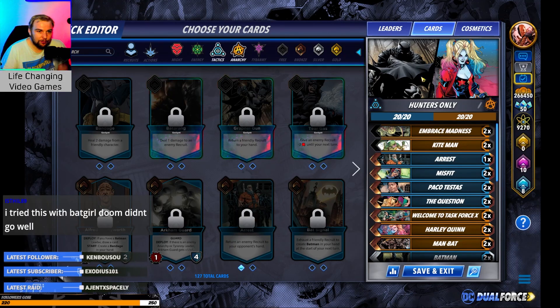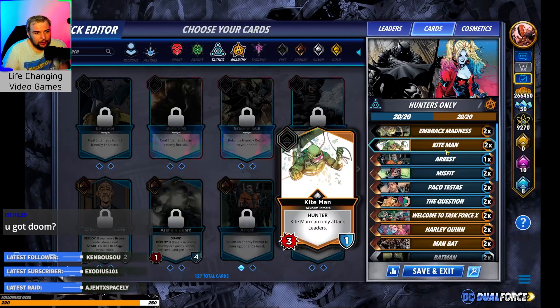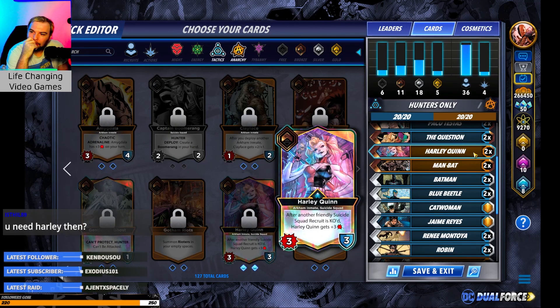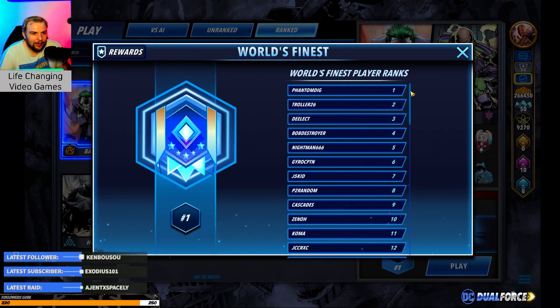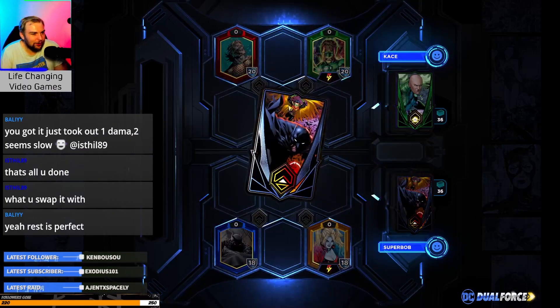We're not going to get as much draw as we normally do, but the point is we want to burn through these cards because Harley is going to really help us. We've got Embrace Madness because we want our Hunters to be really strong. We're going to try to Tear Gas our opponents. We do have the Beetle package, and Freeze and Partners in Crime might be really good. We were around top 40 yesterday — we are number 40 exactly today. We're 1-0 so far.